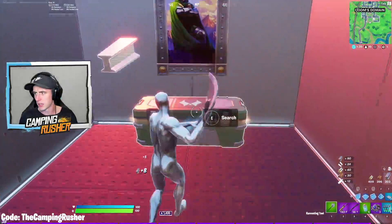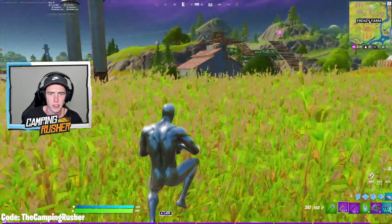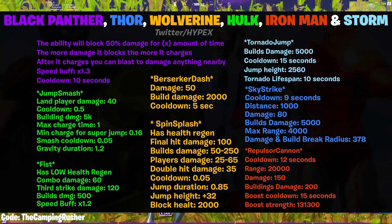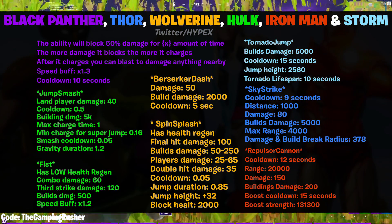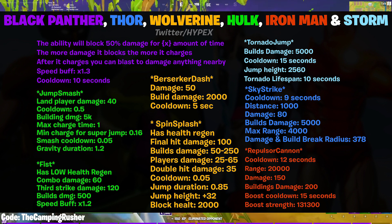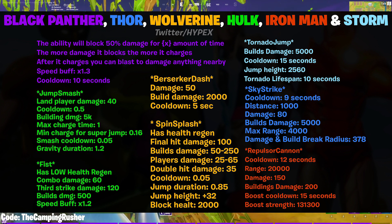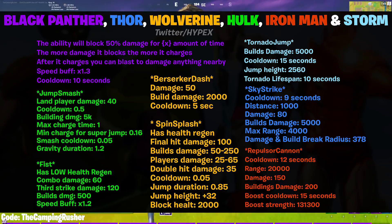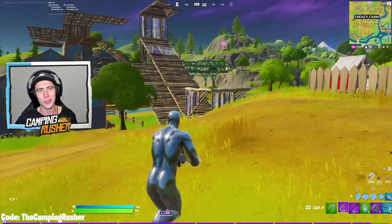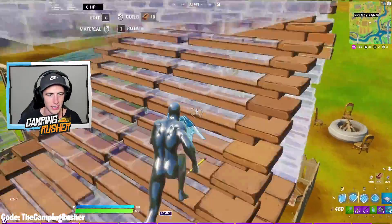Here is every upcoming ability — you can tell which ability belongs to who based on the color. We'll start with Black Panther in the spirit of today's video. The ability will block 50% damage for a set amount of time. The more damage it blocks, the more it charges. After it charges, you can blast to damage anything nearby. Speed buff is 1.3 and cooldown is 10 seconds. That sounds like a fun one to use.